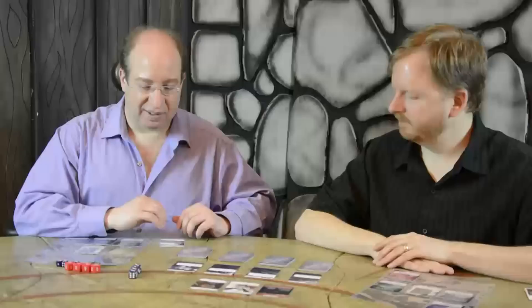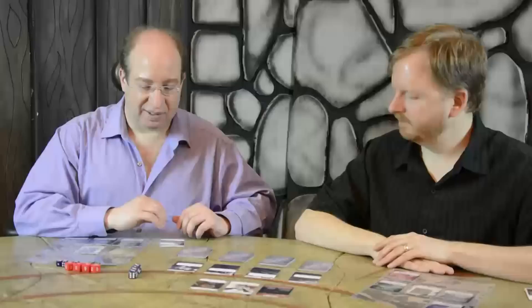Threats are the things that are challenges in this game. For example, you may have seen on an earlier video where we dealt with investigating and discovered some threats that we knocked down. Just to recap: a threat will have some numbers in the corners — like soul capture, for example, has 13s in both body and soul. You roll; if you get that number or better, you put it back in the box. Real simple.